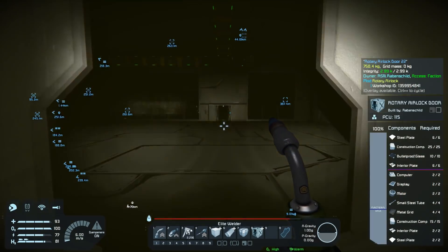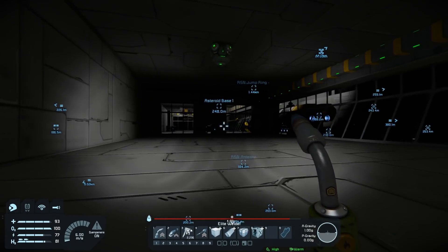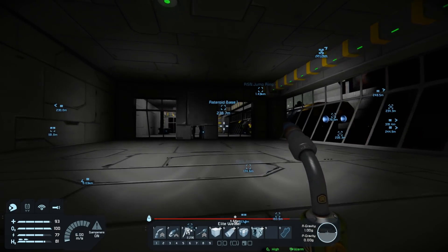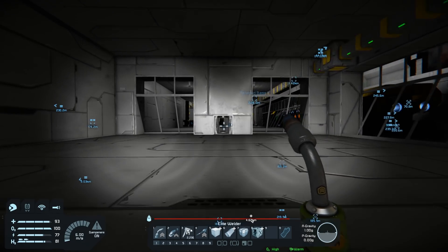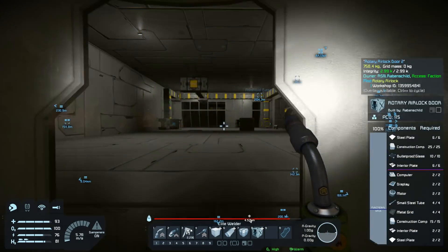Hello and welcome back to Space Engineers, my name is Rabenschild and as you can see we are back in space. I decided that I need a bit of an atmosphere change. I need my zero-g again.